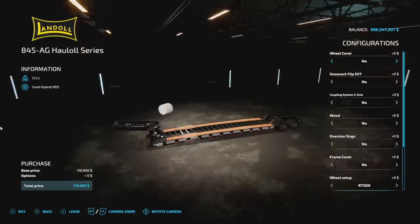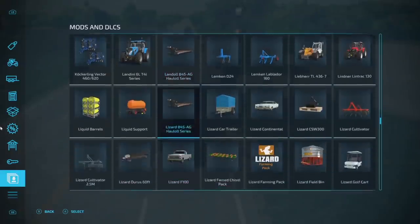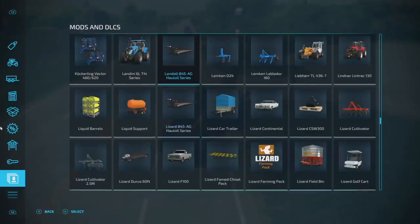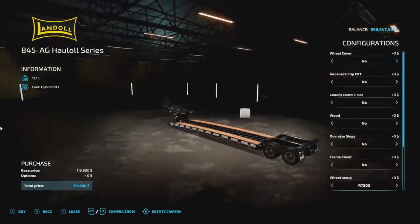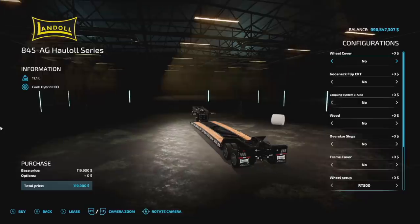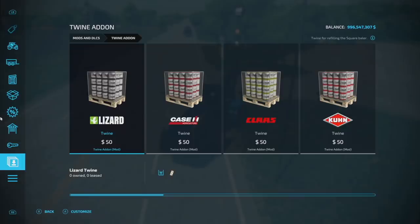Our very first PC/Mac mod is the LandAll 845 AG Haul All Series. This is technically a different mod than the Lizard version. If you're on PC and want cross-play multiplayer, get the Lizard version. However, if you want everything exactly right — maybe doing single player or PC-only multiplayer — get your LandAll. Otherwise it's exactly the same customization, nothing has changed.